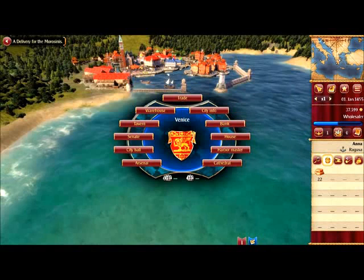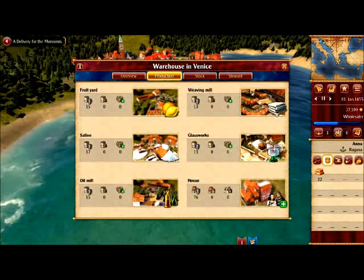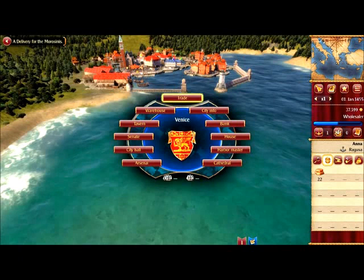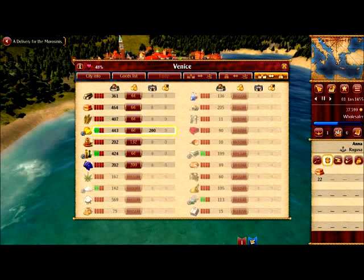Let's check my home warehouse. I got 200 fruits — that's nice! Let's see if we can sell some. It wouldn't make any sense to sell here in Venice because the price is very low, but I should take some on my ship. My Anna is not in Venice of course, so it's better to actually go to Venice for completing the mission.